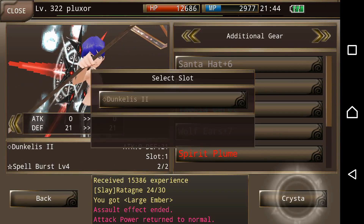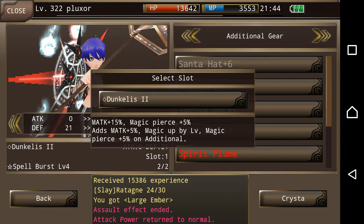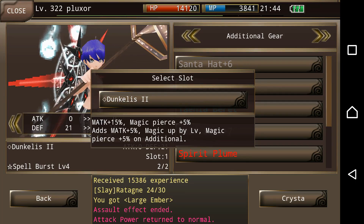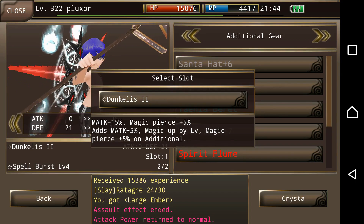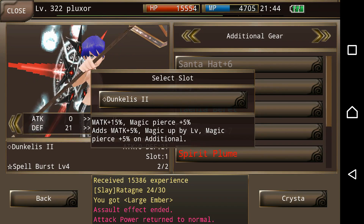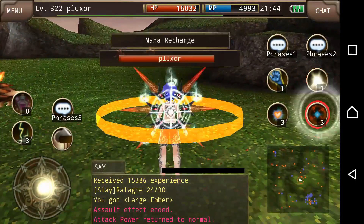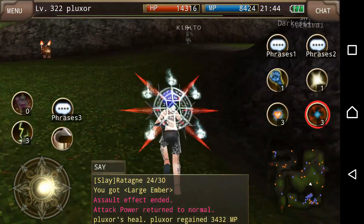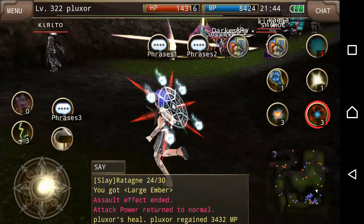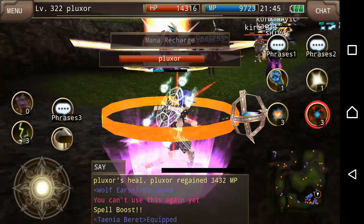Dunkless into Tenia — magic attack plus 15%, additional 5% if it's on the add, and magic up by level is a lot. We're talking about magic pierce 10% total and magic attack 20% total, plus magic up additional. At the moment, best in slot.